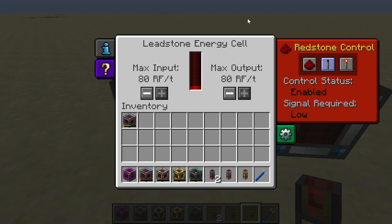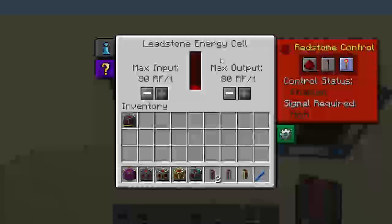Like all Thermal Expansion machines, energy cells come with redstone control. Redstone control on energy cells controls whether the cell outputs power — it does not control input. The 'ignored' state outputs regardless of redstone signal. The 'low' setting outputs only when no redstone signal is applied. The 'high' setting outputs only when a redstone signal is applied.